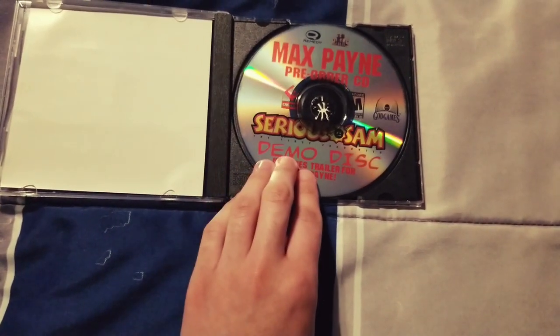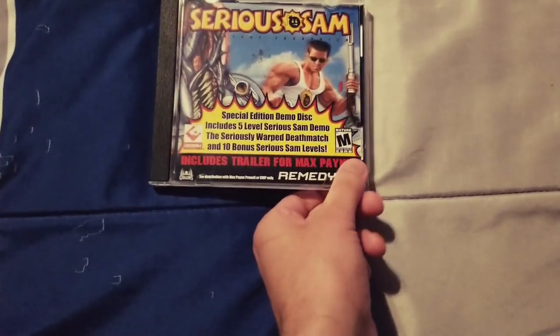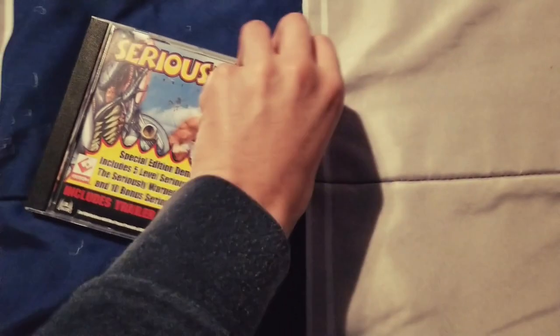The disc is quite shiny and reflective, rainbow color too. It has a trailer for Max Payne, and we're gonna dig into this and see what's inside of it.